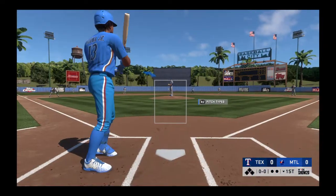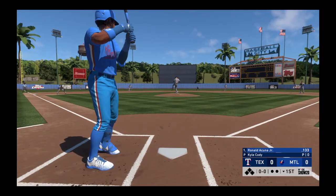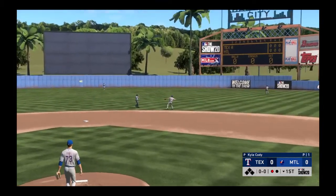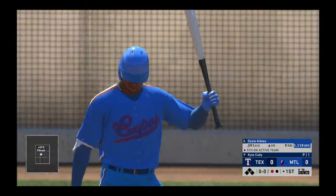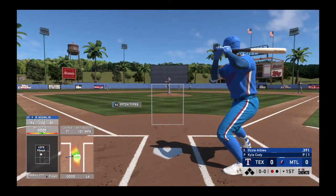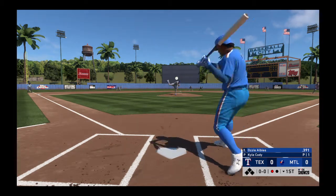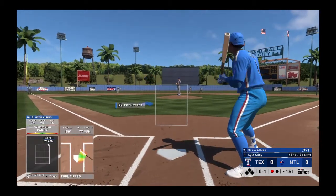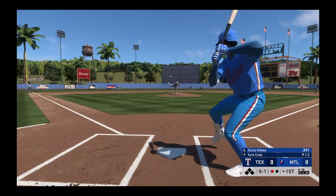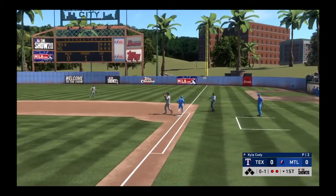Acuna digs in now. He'll lead things off here in the bottom half of the first for Montreal, and now a pitch on the way. A shot to second base and handled for the first out. So the bases are empty with one man gone. That will bring up Ozzie Alvarez. Hit hard towards the hole — he's got it. Throw on to first, two gone.